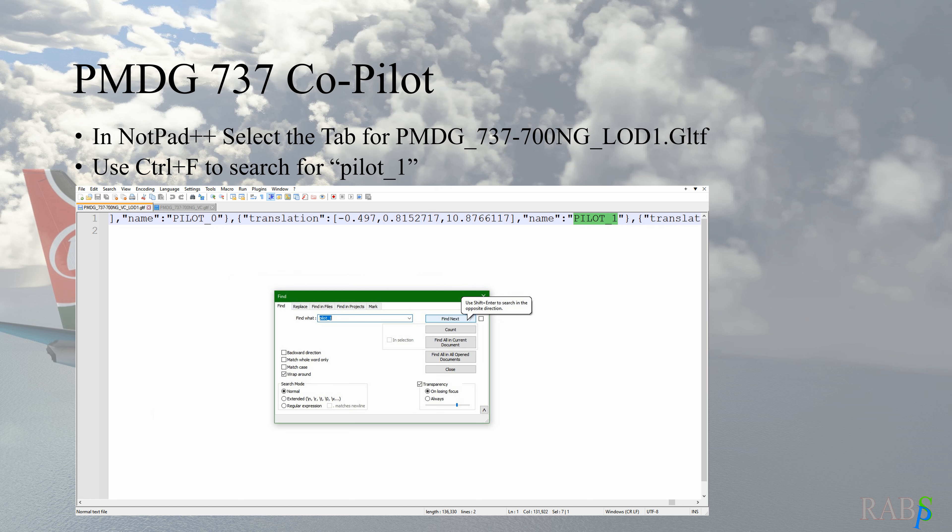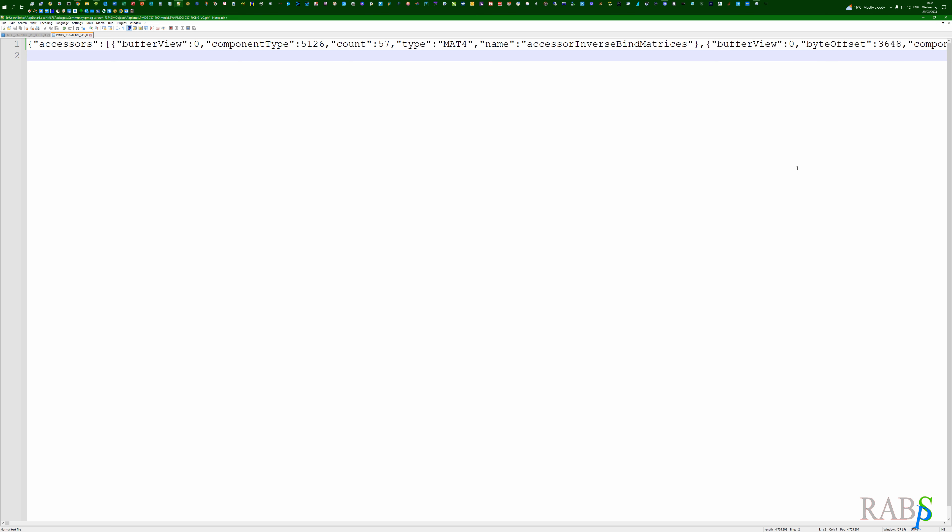The path to the files on my system — I have the version straight from PMDG — is in my community folder: PMDG Aircraft, 737 SimObjects, Airplanes. If you have Steam they may be in a different folder, but you're looking for two files: the PMDG 737-700NG underscore VC and underscore LOD.